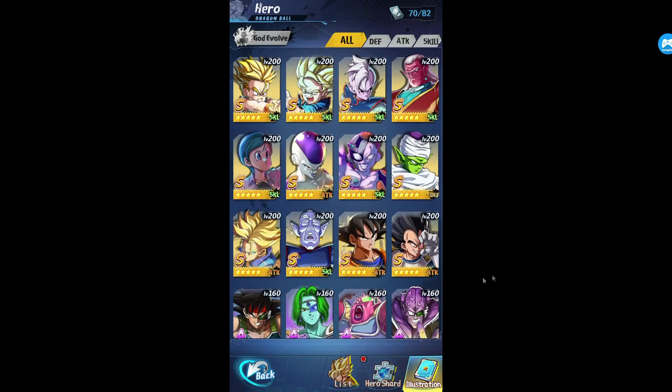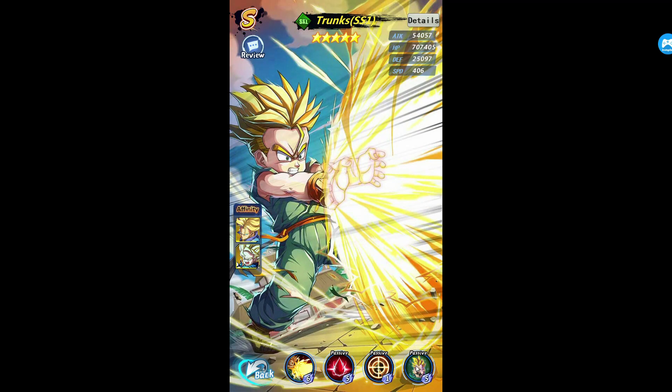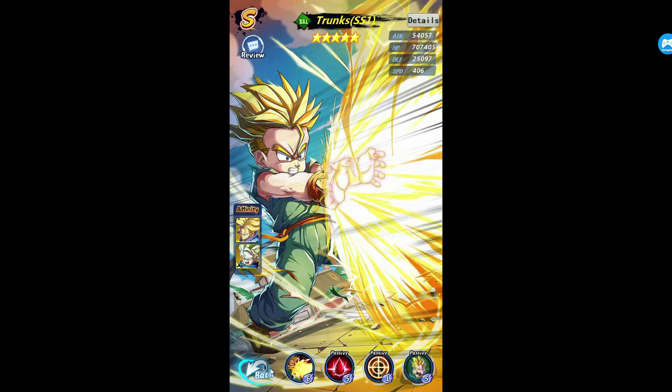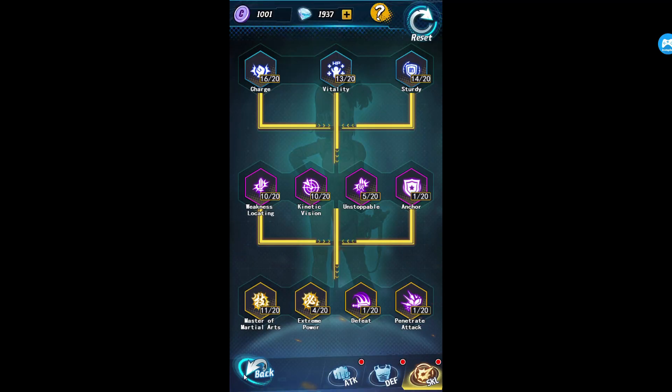Your best bet would just be the S bleed team: start from S with Piccolo, Bulma, Mecha Frieza, Trunks, and Goten. The reason these guys are good together is because Trunks and Goten have Convergence. Basically, a normal attack has a 50% chance to trigger Son Goten to perform convergence — after performing a normal attack, it calls a teammate to do another normal attack. So you do a normal attack with bleed effect, then another normal attack with another bleed effect, just stacking it. The more you stack, the better it is.